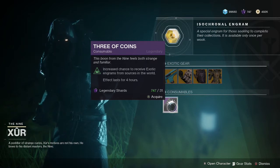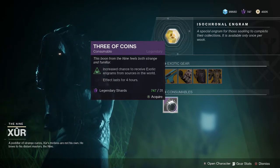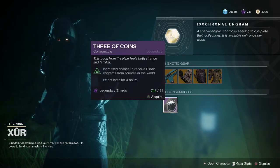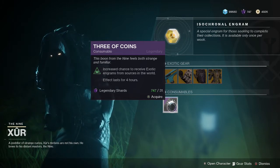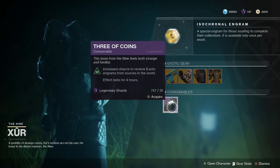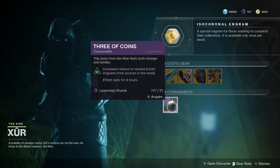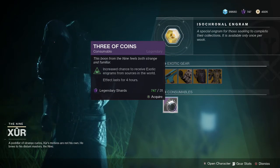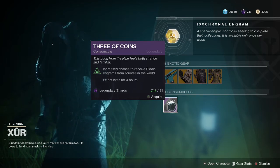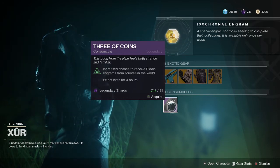The three of coins gives you an increased chance to get an exotic engram from various activities around the world. It lasts four hours, so don't stack them — just put one on at a time. It costs 31 legendary shards. This has been broken and was supposed to have been fixed in the recent hotfix, but I'm not certain it was — if you find the patch notes link, please drop it in the comments below.